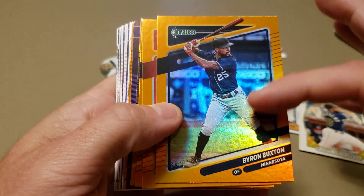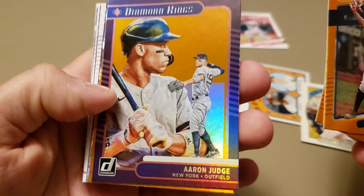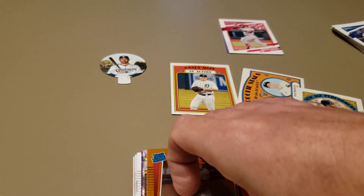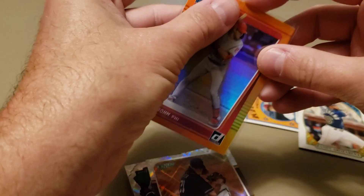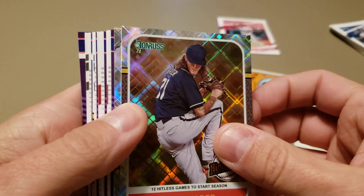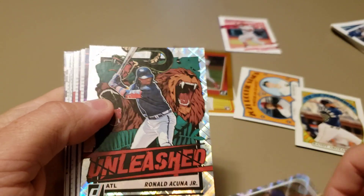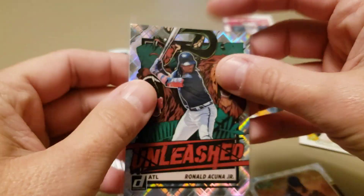Byron Buxton — heck of a season he's having. Turner, Yelich, George Brett, Aaron Judge orange Diamond King, and an Alec Bohm — that's a pretty nice one. I'll get that one sleeved up. I'm pretty lucky with my Alec Bohms, I've gotten several. By no means do I have a rainbow but I got a lot. Josh Hader, and how about an Acuna! Those Unleashed cards are slick and the parallels are even slicker. Beautiful looking cards.